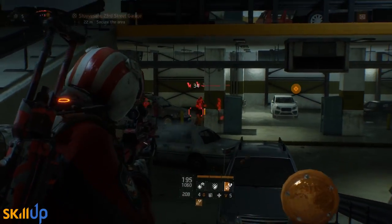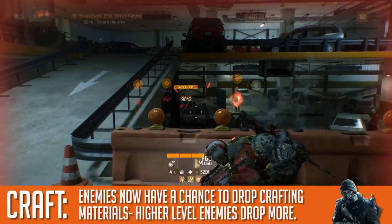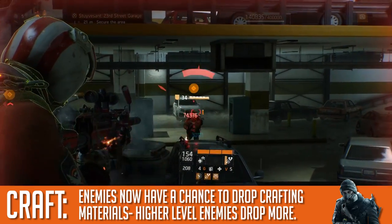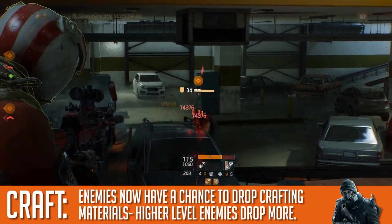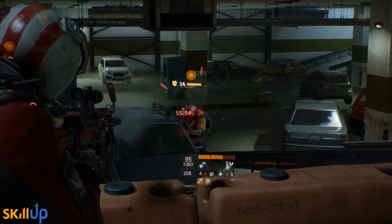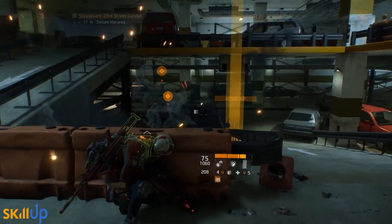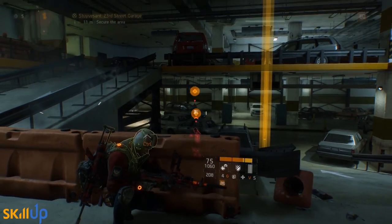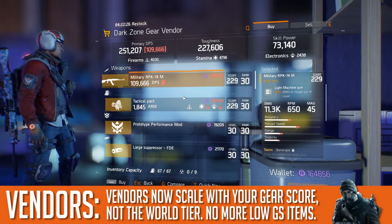Massive's attempts to continue making crafting more attractive continue. In this patch, enemies now have a chance to drop crafting materials — they'll drop more materials the higher level they are and the higher the world tier you're operating in. That's gonna be really nice. Make sure you're not capping out on materials unexpectedly because they will pile up fairly quickly now.